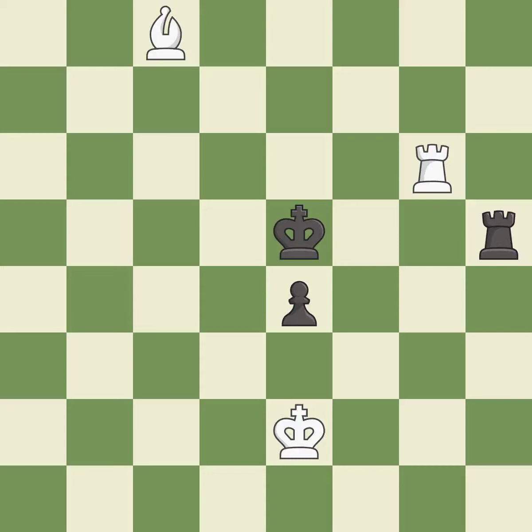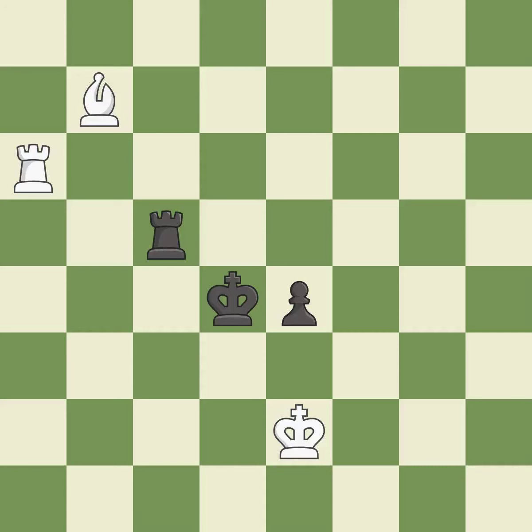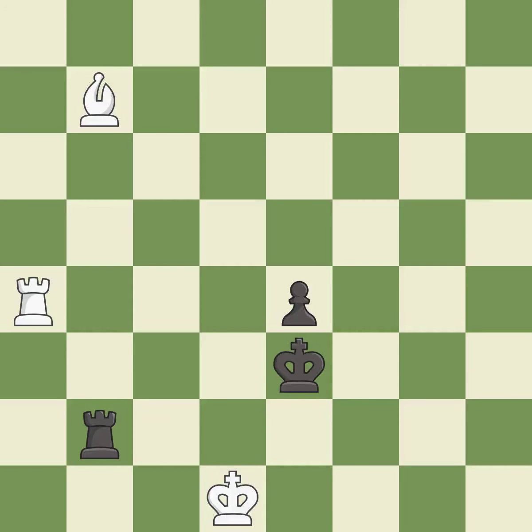That pawn was free for the taking — it is good. Very precise — it is best. This is the strongest option — it is best. This blocks the check from an opposing rook — it is good. This move puts the rook on a safer square — it is good. That's what I would have recommended — it is best. This move puts the bishop on a safer square — it is best. This evades the check from the rook — it is best. This moves the rook to safety — it is best. This creates a threat to win a pawn — it is best.